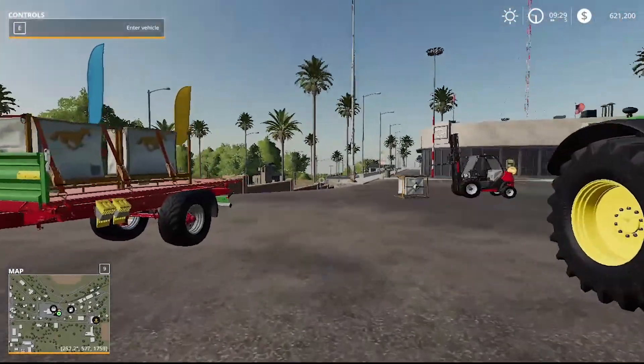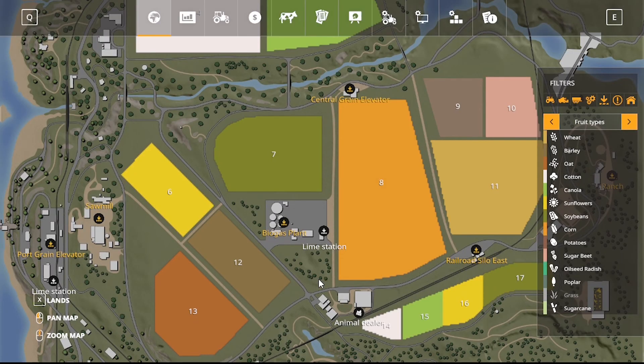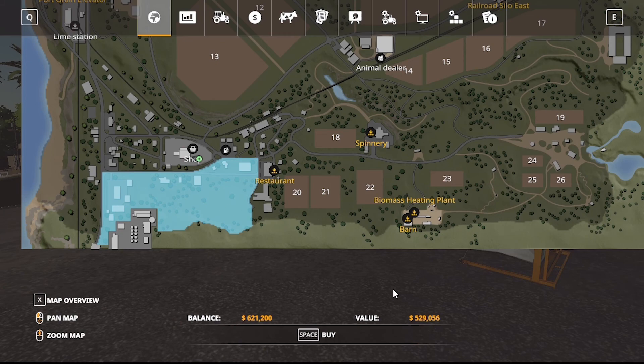First, what you need to do is find a space for your horse. If you want, I can do a video similar to this on cows, pigs, or sheep — just tell me in the comments. So first, you want to go to the main menu, go to Lands, and hit Space to buy the area. The area I just bought is the best for this because it's right by the shop, and field 28 is a hayfield.